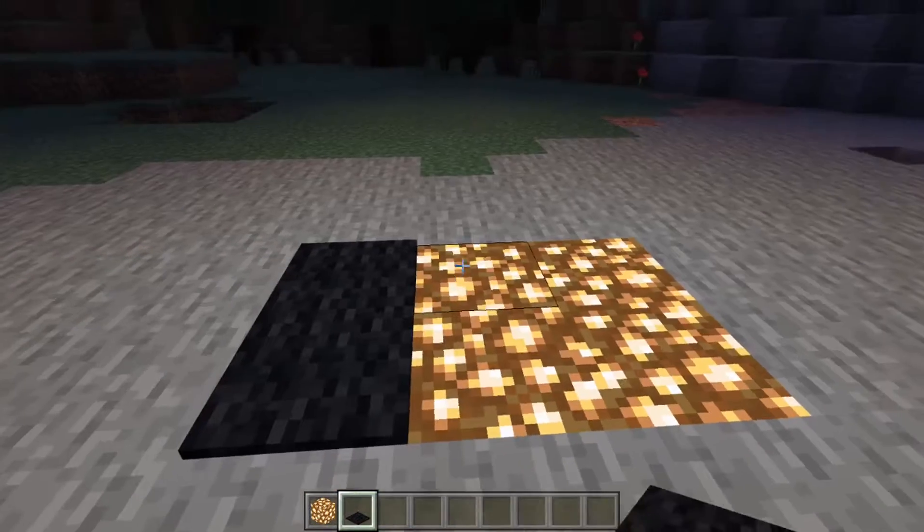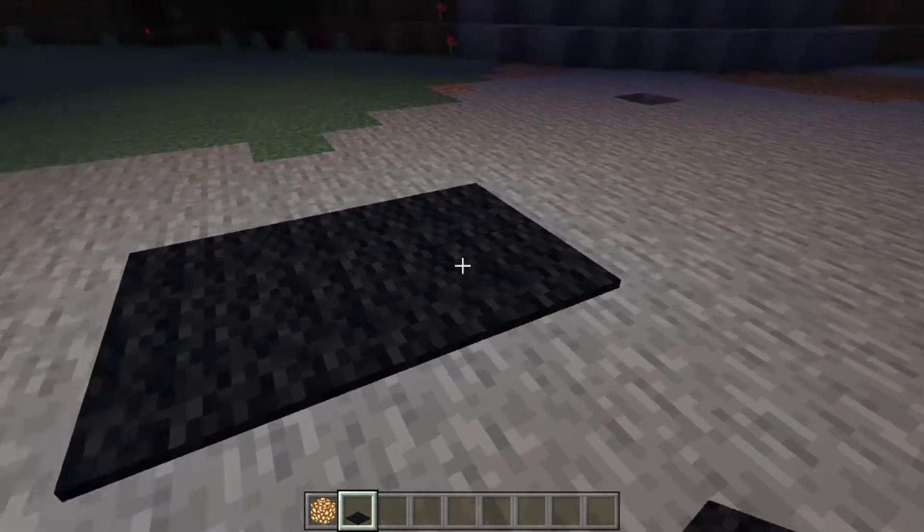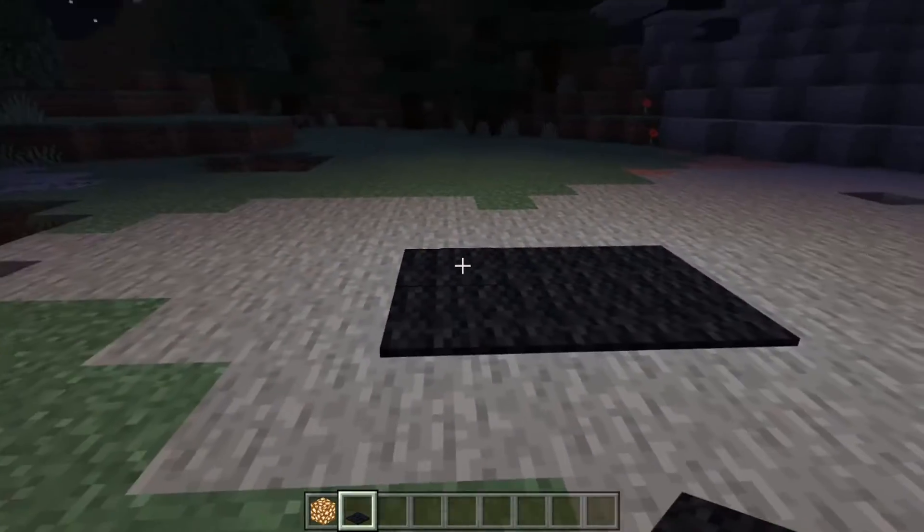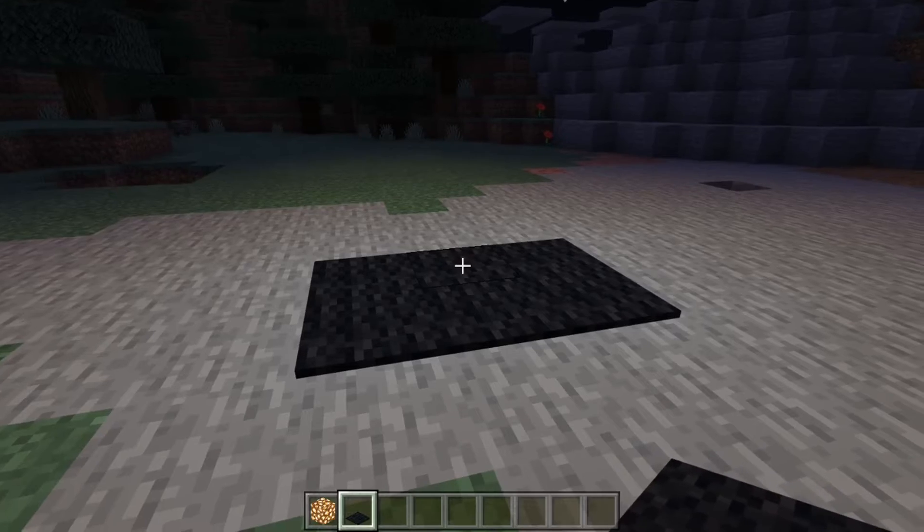Number five: if you place carpet over glowstone, the glowstone will still maintain its glow. You can do some really cool lighting effects with this, like lighting up an entire room without actually having lights that are visible.